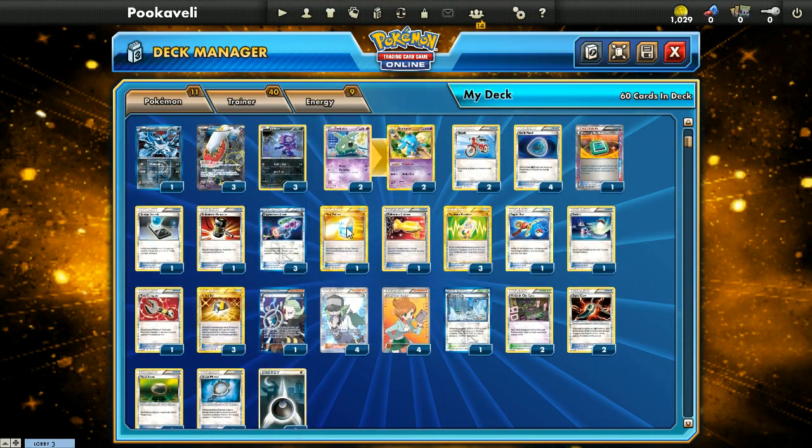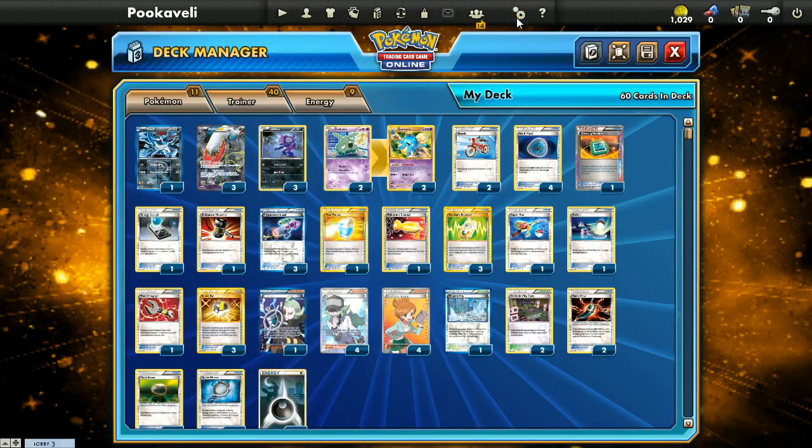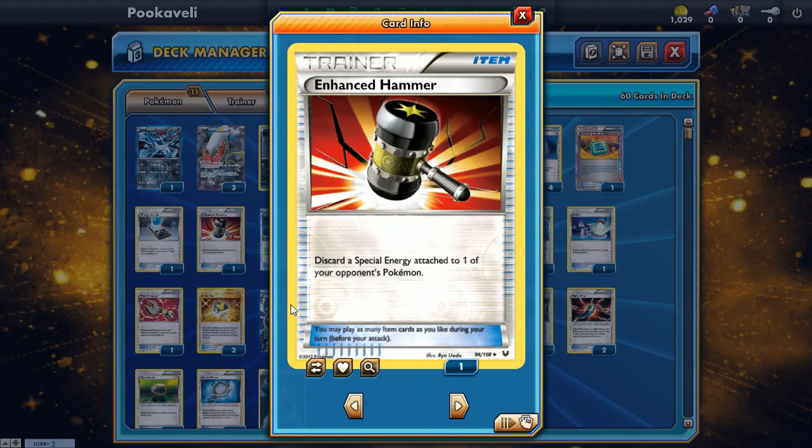We have Max Potion to completely heal all damage from one of your Pokémon, discarding all attached energy — very useful in many situations. We also have one Tool Scrapper. It seems counterintuitive in a Garbodor deck, but sometimes there are tools we don't want our opponent to have, such as Genesect EX's G Booster, Float Stone, Exp. Share, or Rock Guard. We also have one Enhanced Hammer since special energy is popular, particularly in Team Plasma decks running Lugia EX. One is usually enough, but you might want more if Plasma is popular.